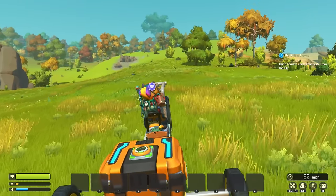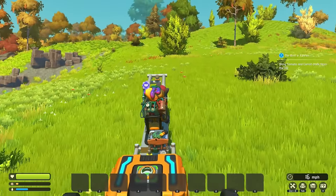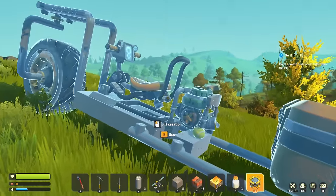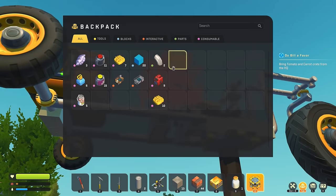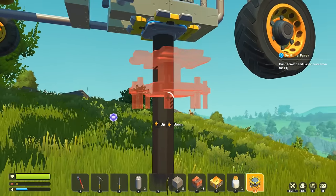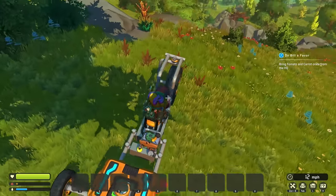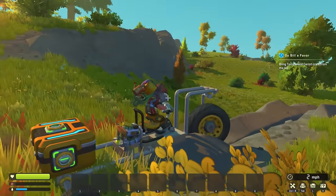On the way back we might need that engine upgrade because we are just barely cruising - this is terrible. I don't think we can outrun a bear if we need to. We're out of fuel! We better lift this otherwise we're gonna run out of fuel real fast. We have nine more fuel and we went through five already - this isn't gonna be good.